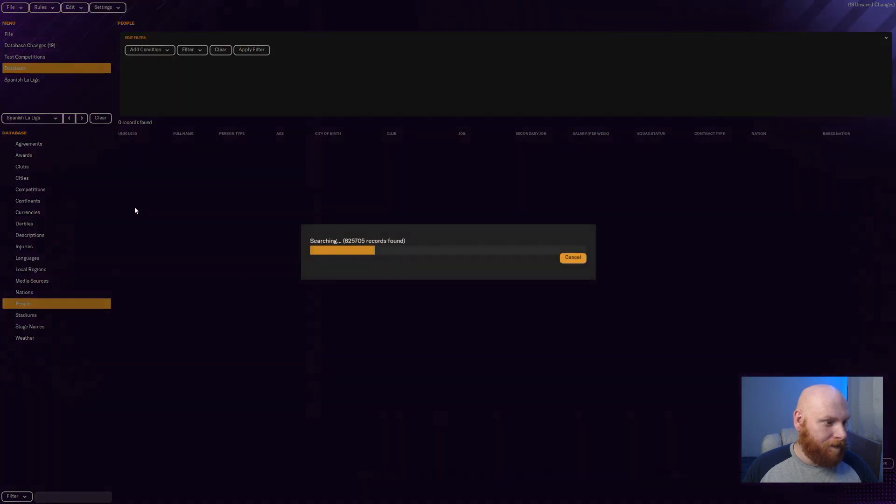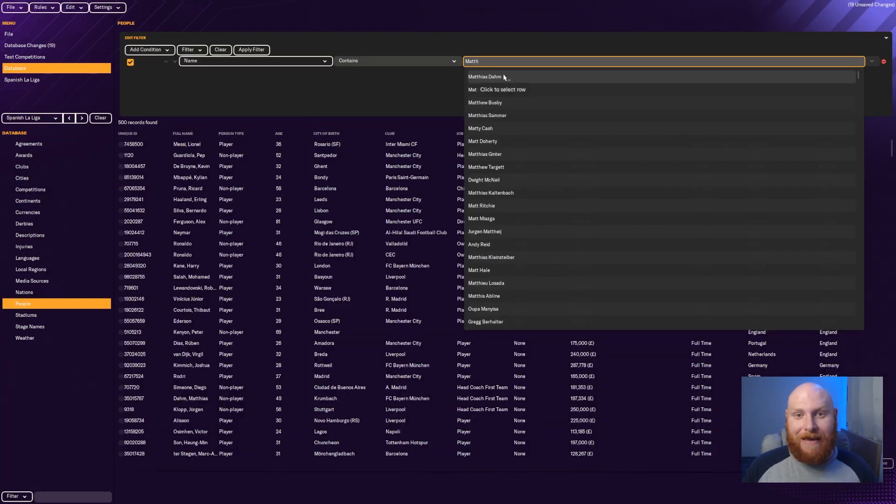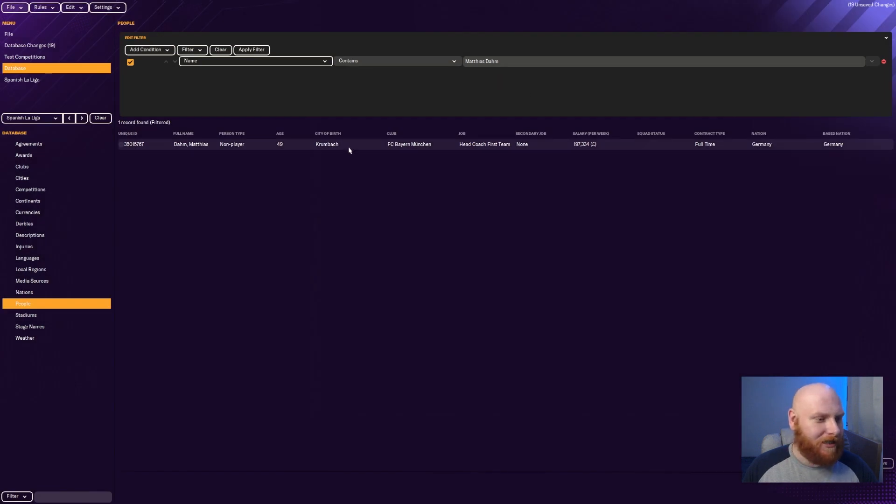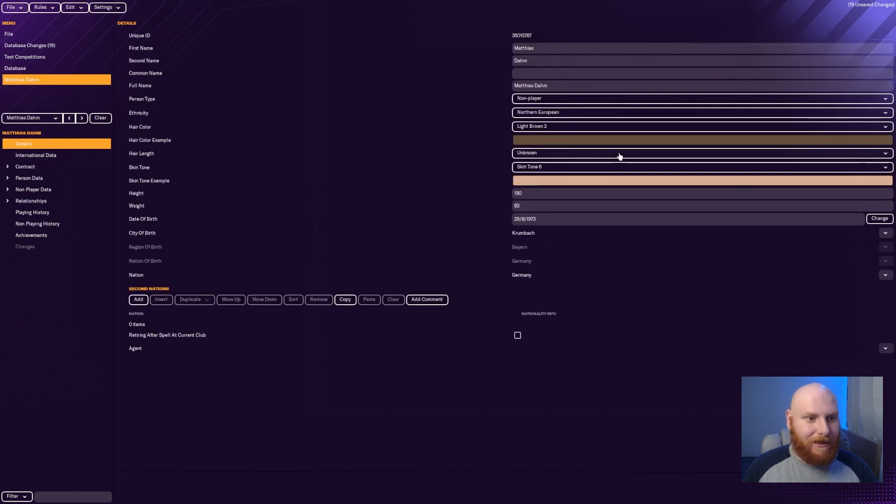Let's go to People in the database. One manager I know I want to change is Thomas Tuchel — his name is not in the game; he's known as Matthias Darm. I don't want that. If you type 'Matt' it should be the first result, or you can find him at Bayern Munich. Click on him, click Edit, change the first name from Matthias to Thomas and the last name from Darm to Tuchel. His full name should now show as Thomas Tuchel.